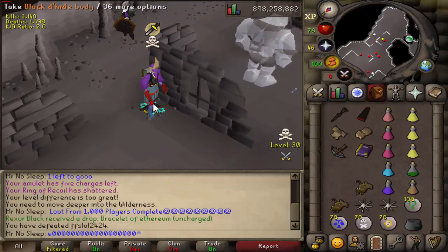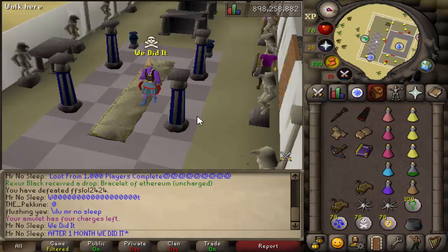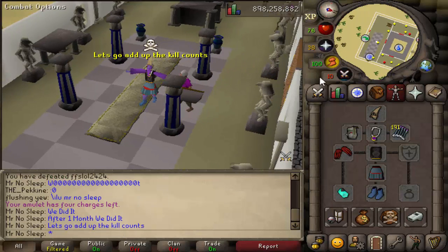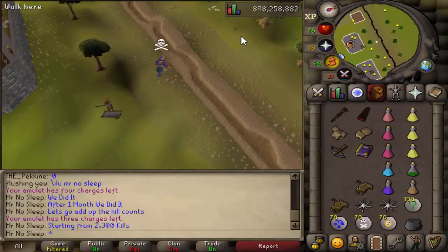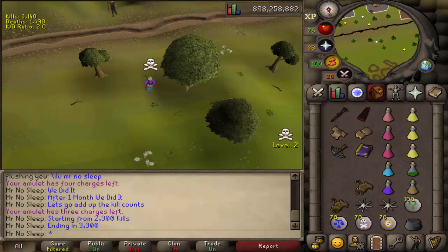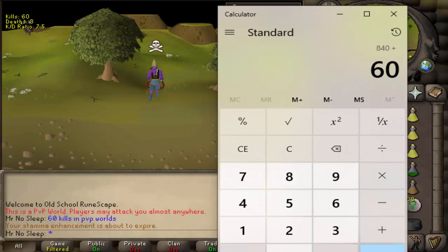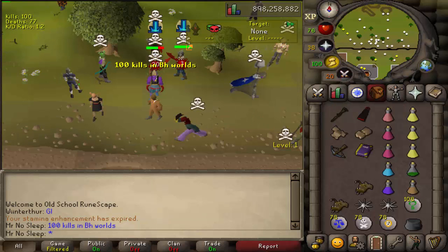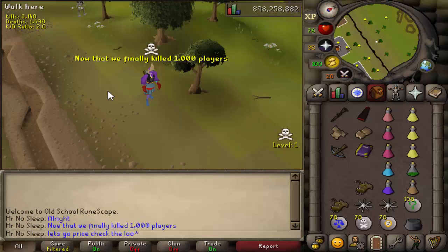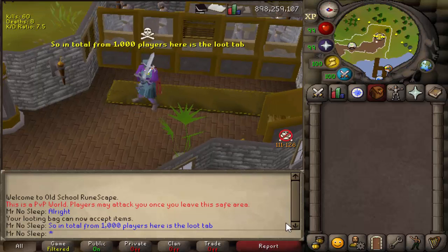We had to get the last 1000th kill at the revenant caves, and that is exactly what we did - loot from 1000 players has been completed after over one month of PKing almost every single day. These next few clips before the loot tab, I was really just doing the math, showing and explaining all the kills and how we ended up getting to 3300 overall - whether it was in a PvP world, Bounty Hunter world, or simply any of the normal worlds. It was all done the right way. Overall: 840 in normal world, 60 in PvP, and 100 in Bounty Hunter.